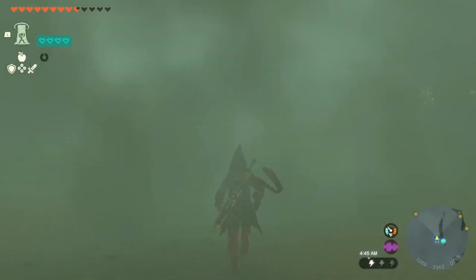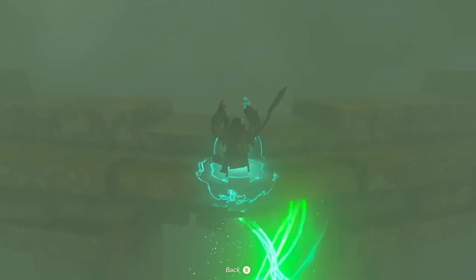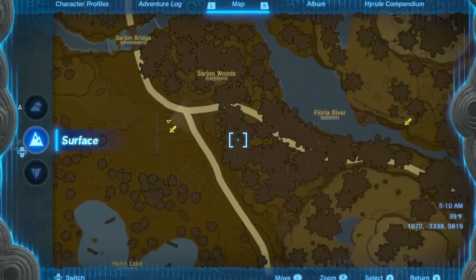Once you touch the shrine, we need to get out of here and run down this way, away from the shrine. You're gonna see a little archway — ascend into this archway and then ascend once more to get out of here.